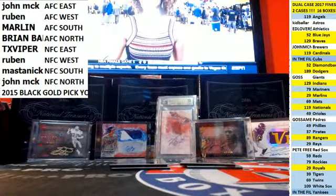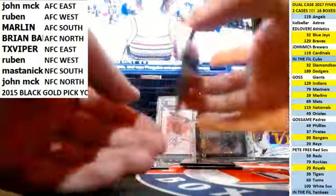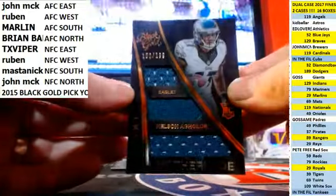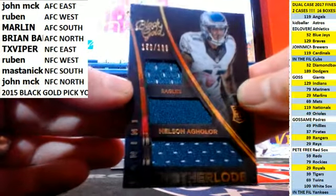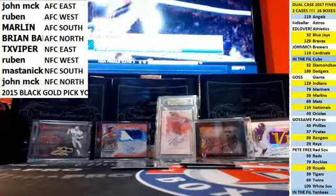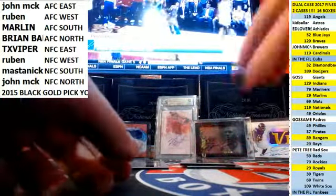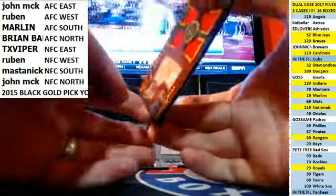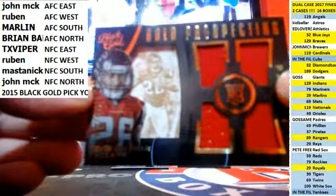NFC North. Let's take a look at our relics. First one — Motherlode, Nelson Aguilar, out of 199. Triple jersey. And next one we've got Tevin Coleman, that's NFC South, Master Nick.